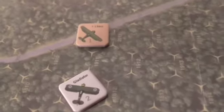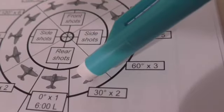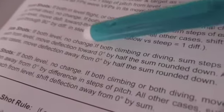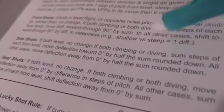These planes are both diving - the I-15 dropped into a dive to try and scoot away, the Gladiator dropped into a dive in pursuit, and we've ended up in this position. Here's where I get a little bit confused. I suppose that's 30 degrees, so if we come over here onto our firing diagram, this is the Gladiator, this is the target, 30 degrees, so the deflection is times two. It's a rear shot - for rear shots it says if both level no change, if both climbing or diving, sum the steps of each from level and move deflection towards 0 degrees by half the sum rounded down.